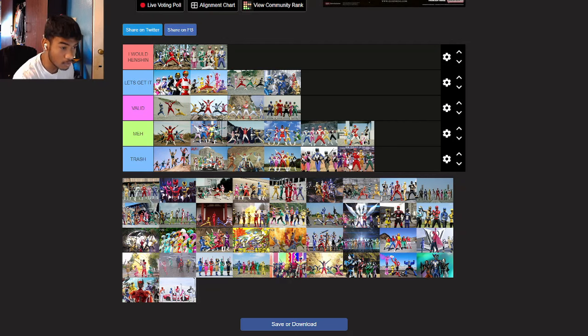GekiRanger — Let's Get It! I would Henshin GekiRanger. Someone in chat says they look like crayons. But I like their suits — they're definitely animal-centric. Go-Onger — I'd go valid. I like the little designs on how they're supposed to match their Engine souls. I'll go valid — they're not bad at all, but they're definitely not suits you'd go head over heels for.